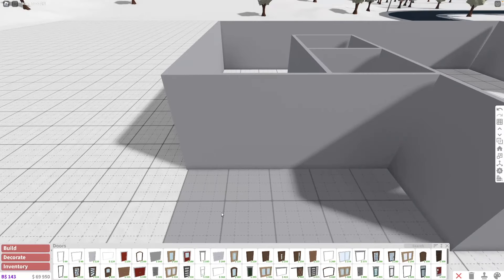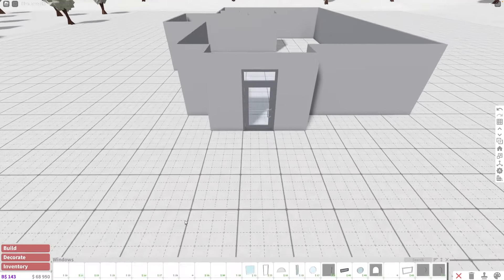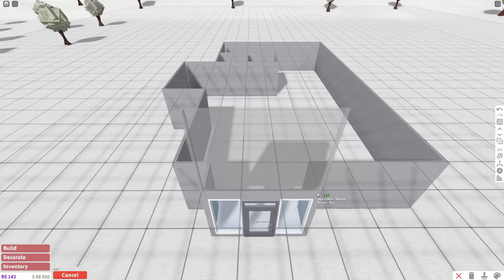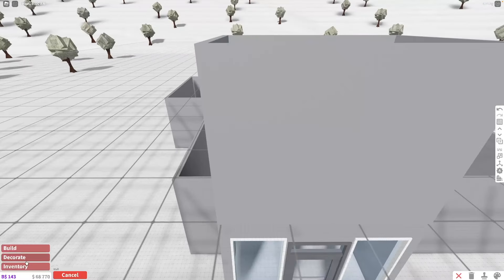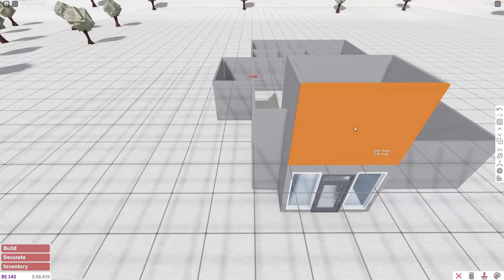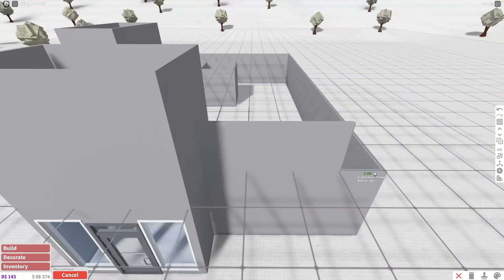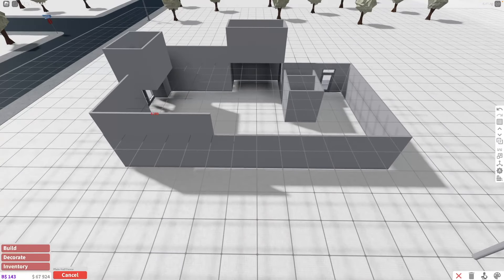I'm definitely gonna be using these commercial doors. I don't often build restaurants but I just wanted to build Raising Cane's so badly. I also want to upload the restaurant logo as a decal, but Roblox hasn't been letting me — I tried uploading a McDonald's or Burger King decal before and it never went through, probably due to copyright issues.